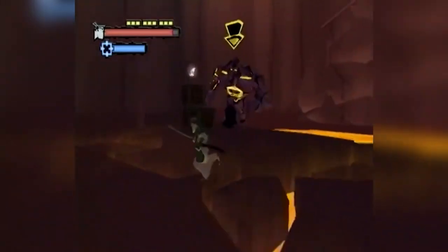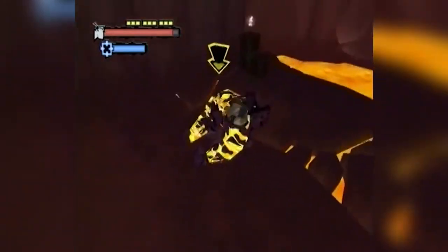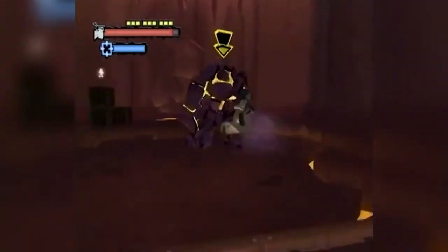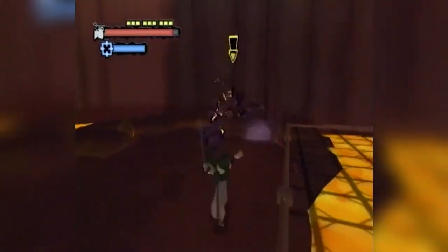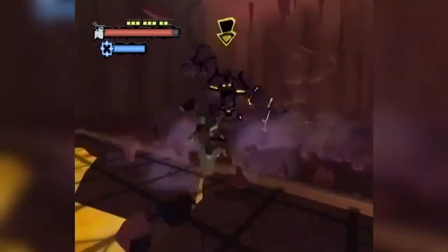Once he gets out of the ball, run away so he doesn't break the top crates. Keep dodging him and basically follow the same steps over and over again. On normal, you only have to hit him about three times, but in hard mode you have to hit him about 15 times — and this makes it a whole lot easier if you don't get hit. And that's how you defeat Rock Krakadon. Have fun and good luck!